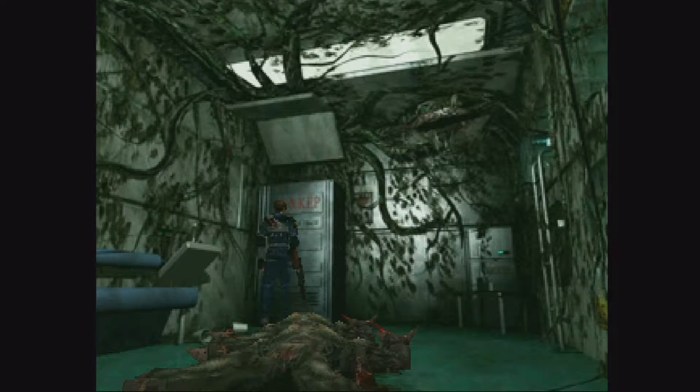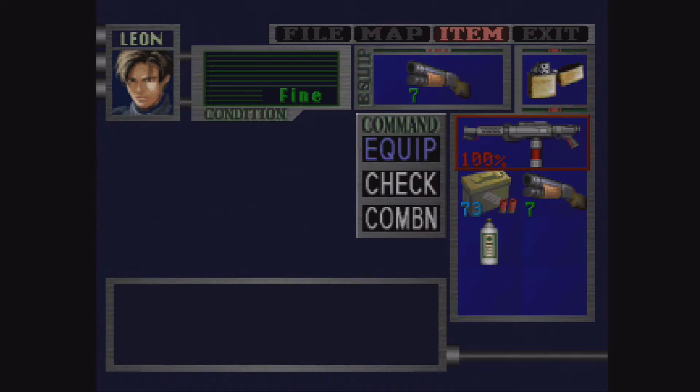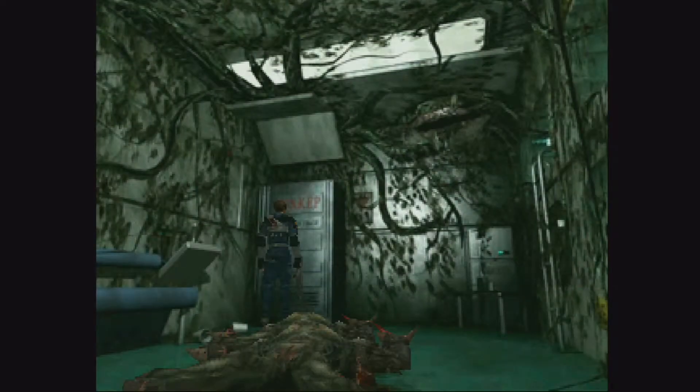Now you can go ahead and equip your flamethrower. And you can leave this room. So go back the way I came? Yep. Well, you can go through the door. That door that said it was locked — you're on the other side of that door now. You can just leave through that door. Or you can crawl through the creepy hole with a plant.